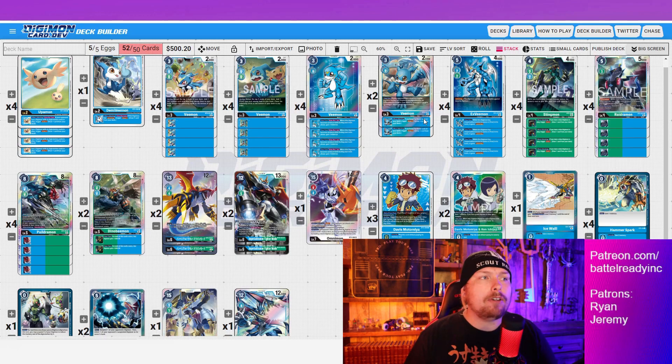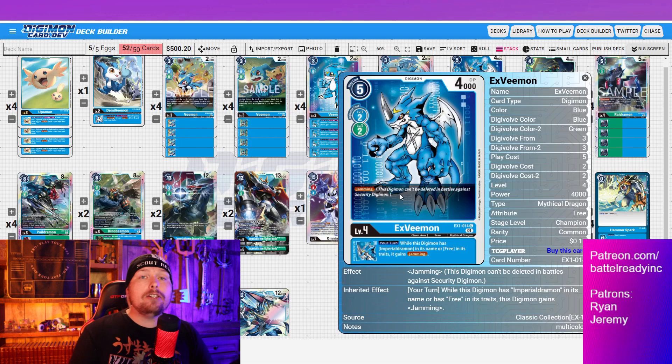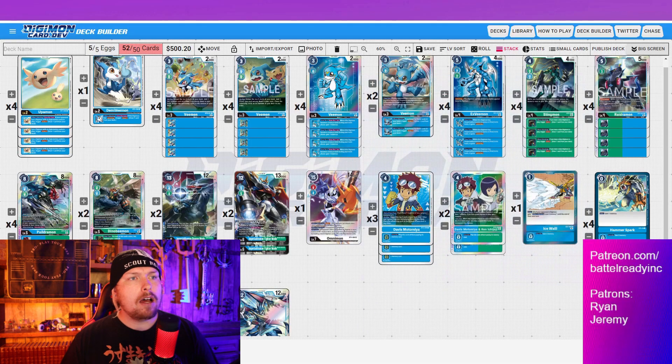Next is XVmon — he really makes this whole deck possible. The inheritable of jamming means if Paildramon ever dies in security, you're not completely locked out. He also has jamming as a main ability, so you can swing with XVmon, get a check, then DNA digivolve into Paildramon for two more checks. Having jamming ensures his safety and gives you a freebie check before going into DNA digivolve — extremely powerful card.